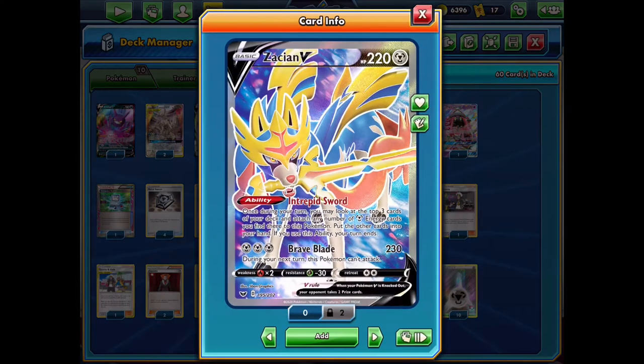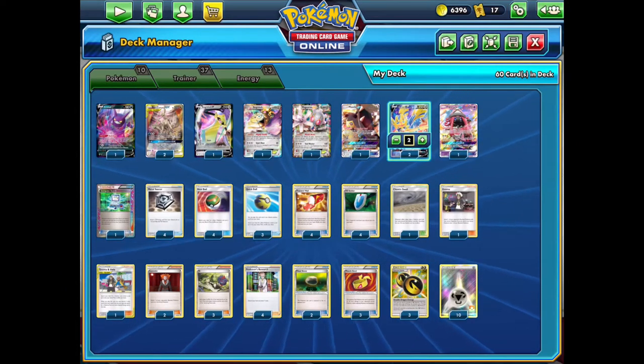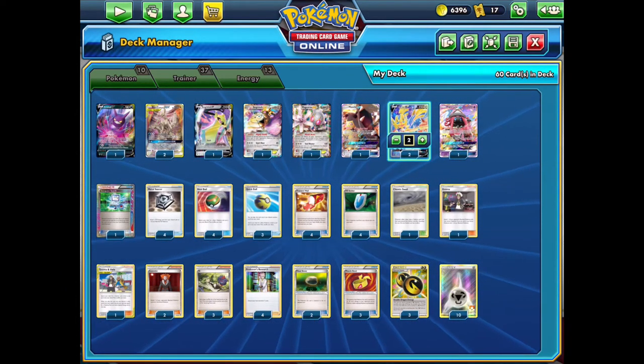In standard we have Zacian, which you can use Brave Blade on dealing 260 after the GX attack, or 280 with Muscle Band - easily one-hitting all tag team Pokemon and taking four prize cards. Then we have the Intrepid Sword ability which lets you draw three cards, and if there's any Metal Energy you can attach them as well, which is great in the opening turns.